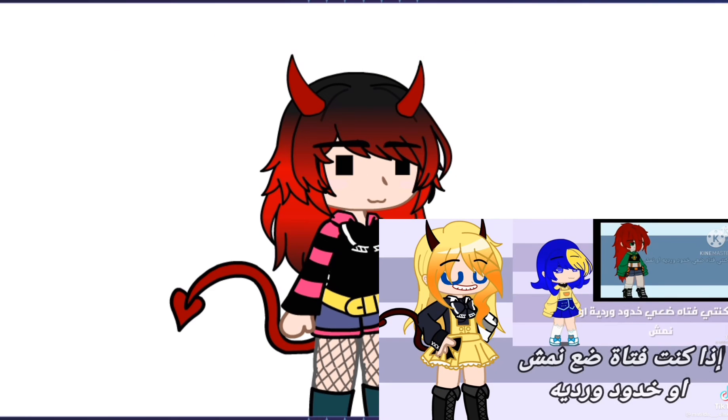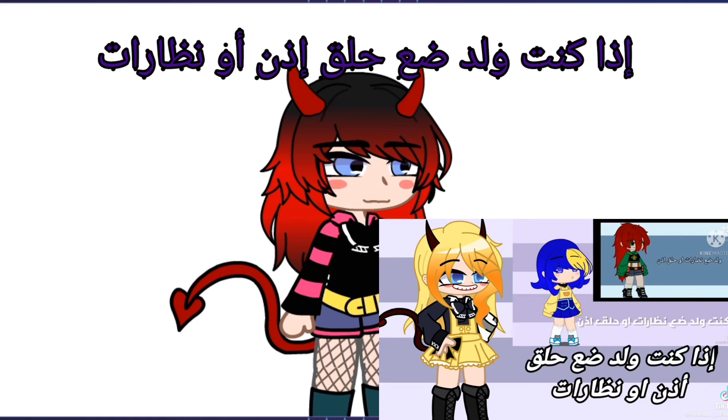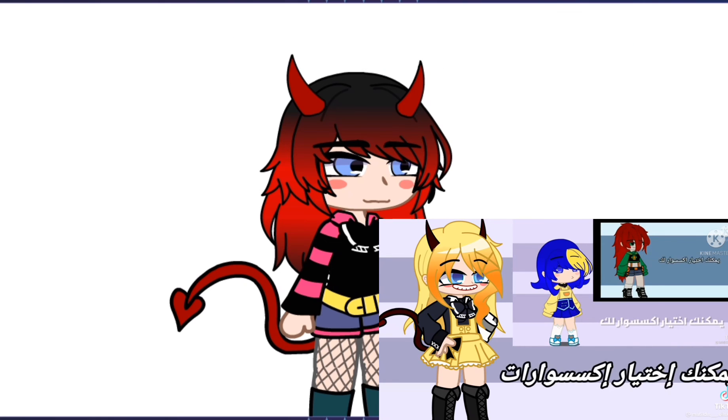For accessories, if you're a girl, add freckles or blush. If you're a boy, add glasses or earrings. If you're anything else, add a scar. You can choose head accessories yourself.